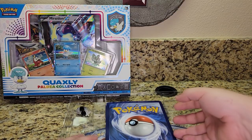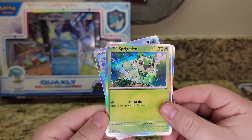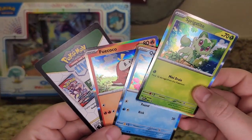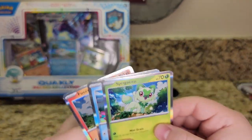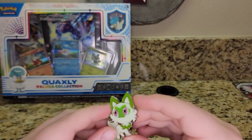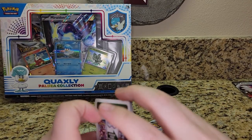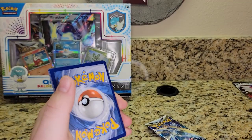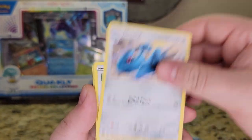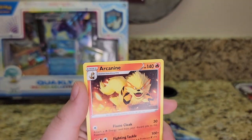Let's do the Sprigatito next. In the Sprigatito box, we have a Coridon EX jumbo card instead of the Miridon. This time we have Sprigatito as our promo card, and then we have the other two as normal holo common cards. There's a code card for the box, and there's the Sprigatito pin that you get. Pretty nice. Let's open a Silver Tempest pack. There's a Water Energy, Unidentified Fossil, Aneryth, Matang, Smeargle, Ferroseed, Fletchling, Snow Runt, Vulpix. There's a Reverse Solocyst, and a normal Rare Arcanine.